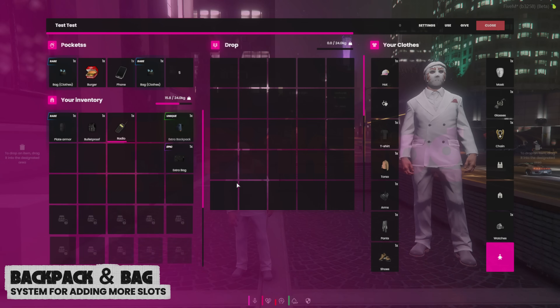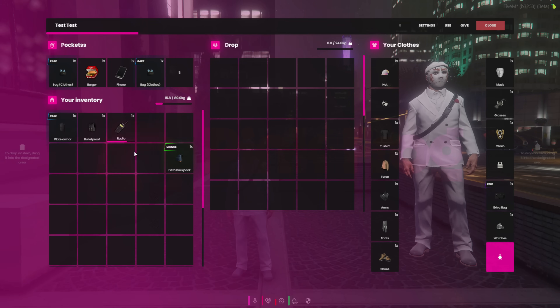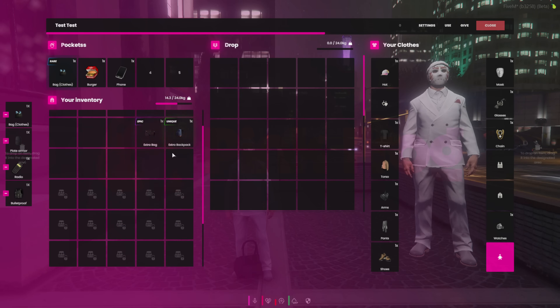We also added a backpack and bag system. These are special items that unlock additional slots and affect your character's weight capacity. When someone has an item placed in an unlocked slot and removes their special bag or backpack, a drop will automatically be generated containing the items that were stored in those slots.